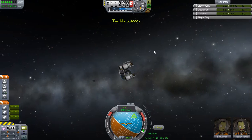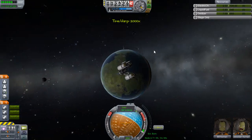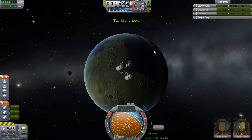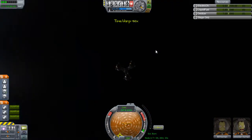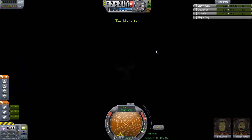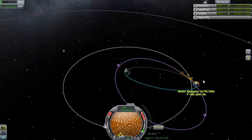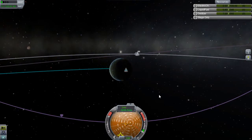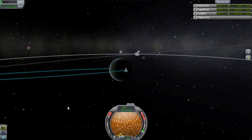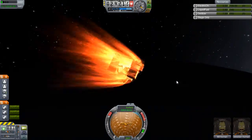I realized I hadn't used a bit of the science on board, so I thought - we're up high in orbit, we might as well try it here and see if we get better science. Turns out no, it just thought I was in orbit around Kerbin. You can only get the science where new and valid science is available.